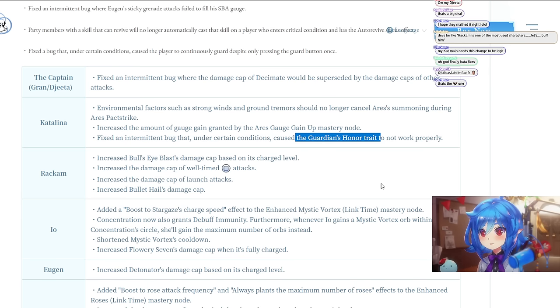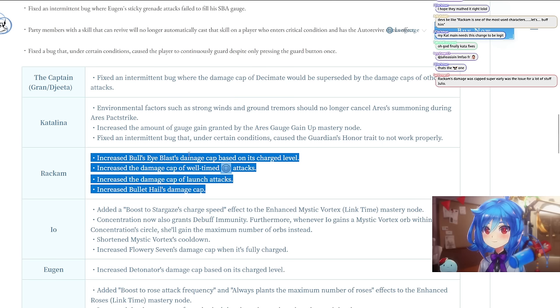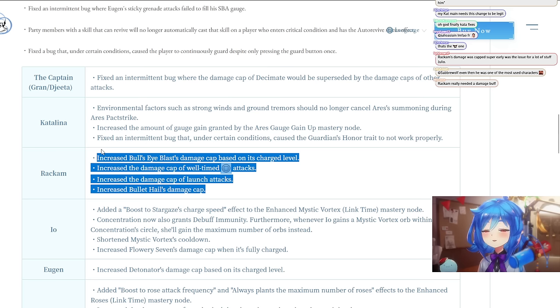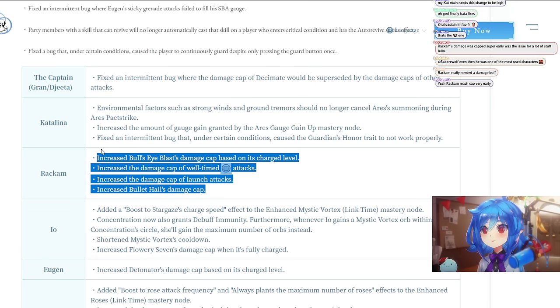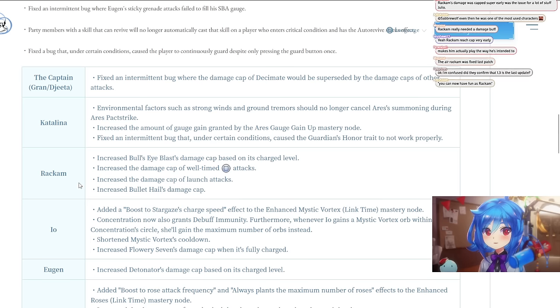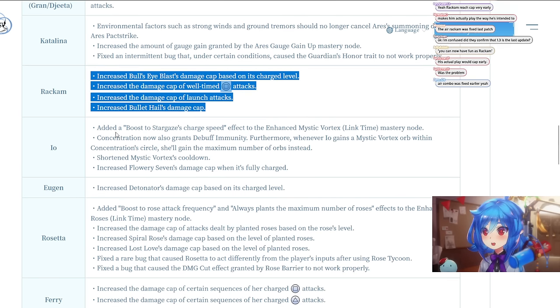For Rackham: increased Bull's-Eye Blast damage cap based on charge level, increased the damage cap of well-timed square attacks, and increased Bullet Hill's damage cap. This seems like an overall damage buff — rather than nerfing the bug, they're bringing his other damage up to match it so you can actually play him normally. Since the air Rackham thing was fixed last patch, this is probably just a nice increase to his damage across the board.